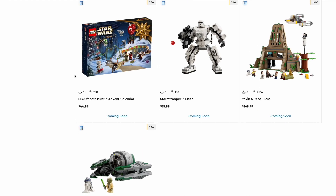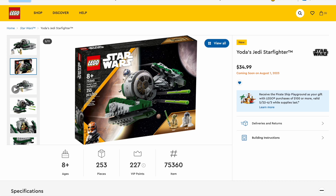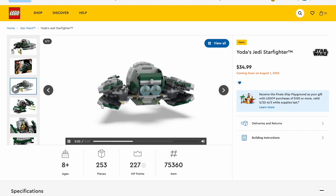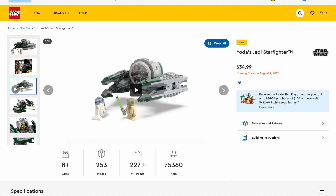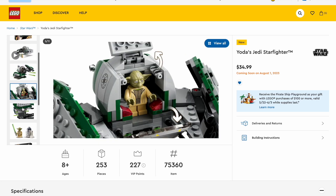Moving up to the next most expensive set, we have Yoda's Jedi Starfighter. This is probably the most disappointing set. There was a lot of speculation about it, but it pretty much looks exactly like the old one. No new minifigures. Looking for a better shot — if R2-D2 has back printing... it does. That is a point for this set, although the build is very similar. I believe the previous version only came out like six years ago, so it's not the right time to remake this set.